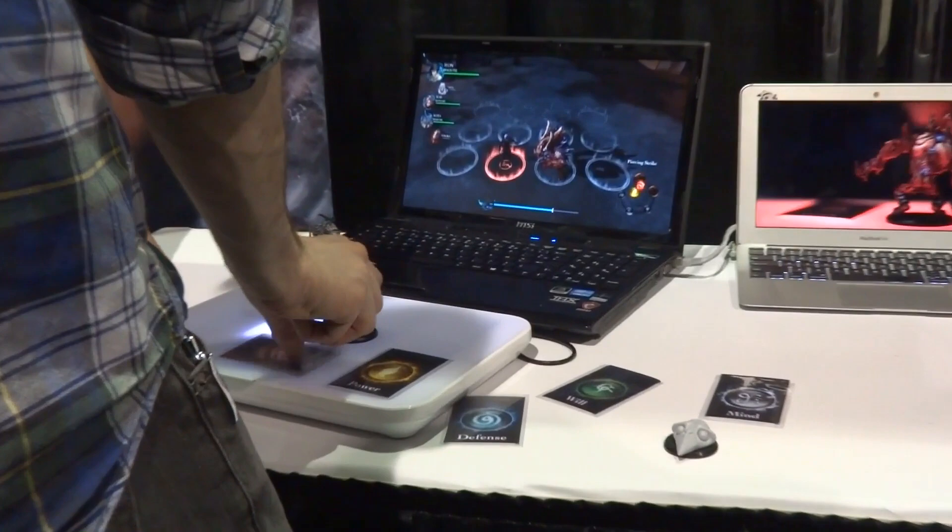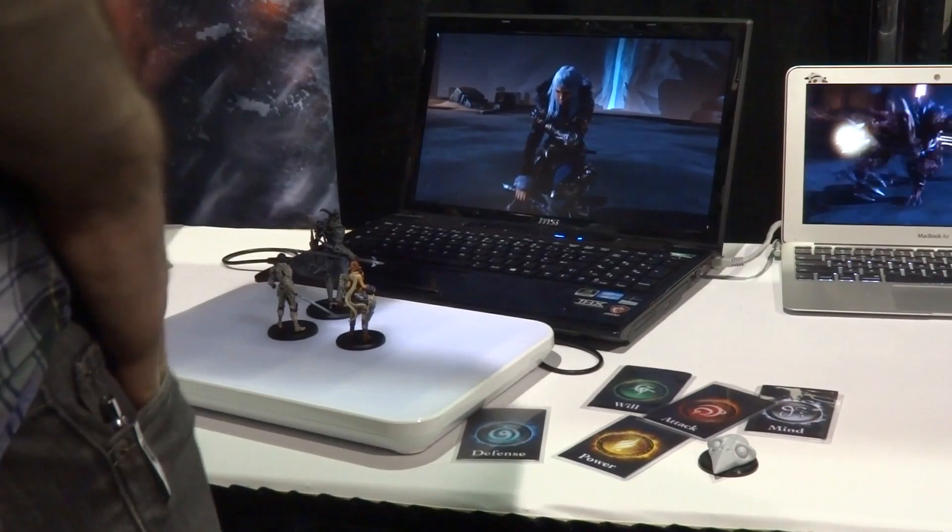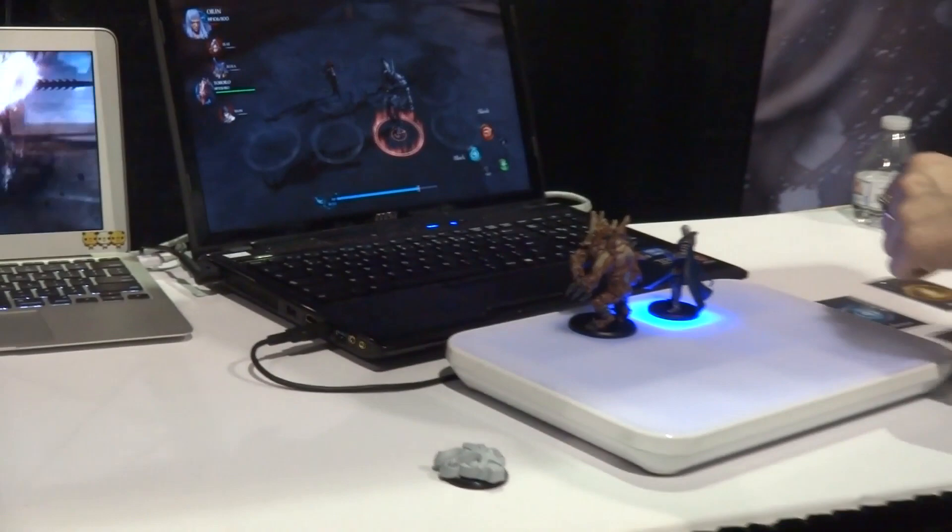You start off by placing your miniatures on the board and they will be represented in the game. Then on your turn you can move one of your miniatures freely around the board — and the positioning is important. Then you can actually attack, defend, or use special abilities by placing down cards that will be recognized by the board.